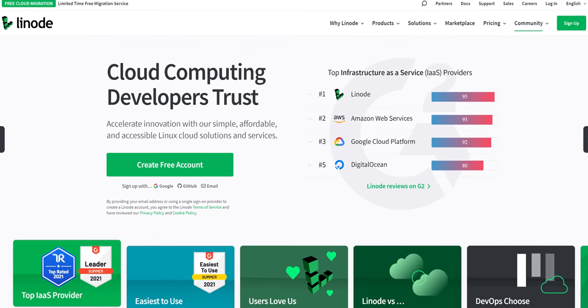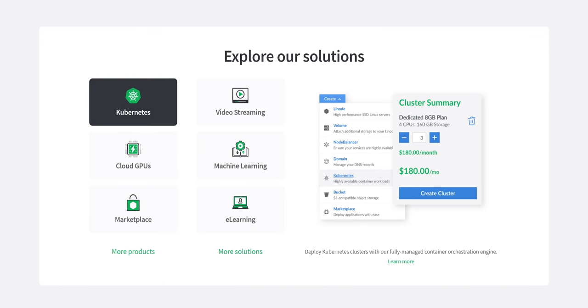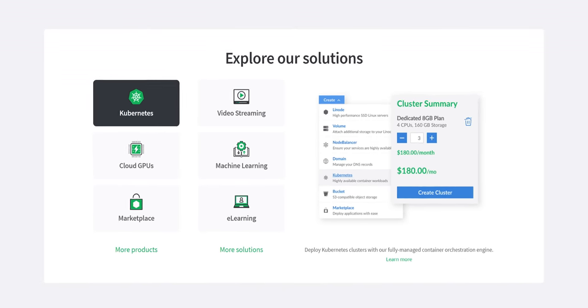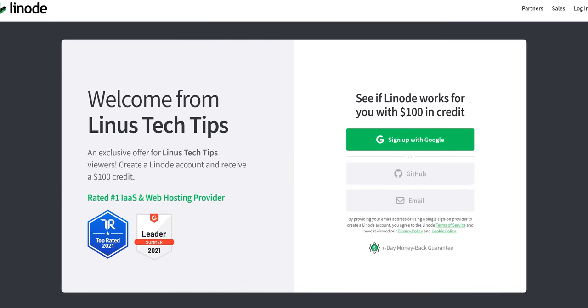Thanks to Linode for sponsoring this video. Linode is a powerful, affordable, easy-to-use Linux-based cloud computing service that has one-click apps for games like Minecraft and Valheim. Sign up today at linode.com/Linus to get a free $100 60-day credit.